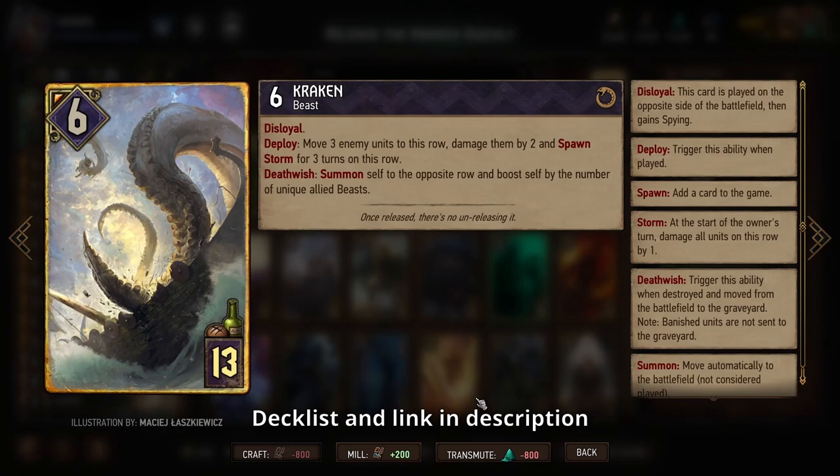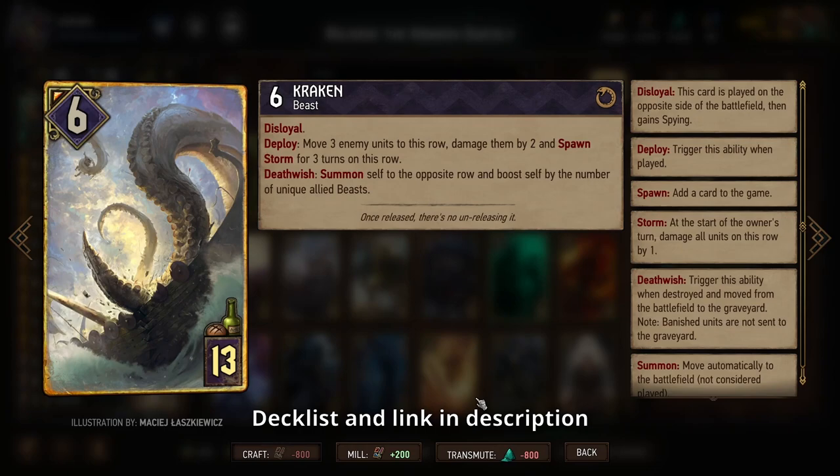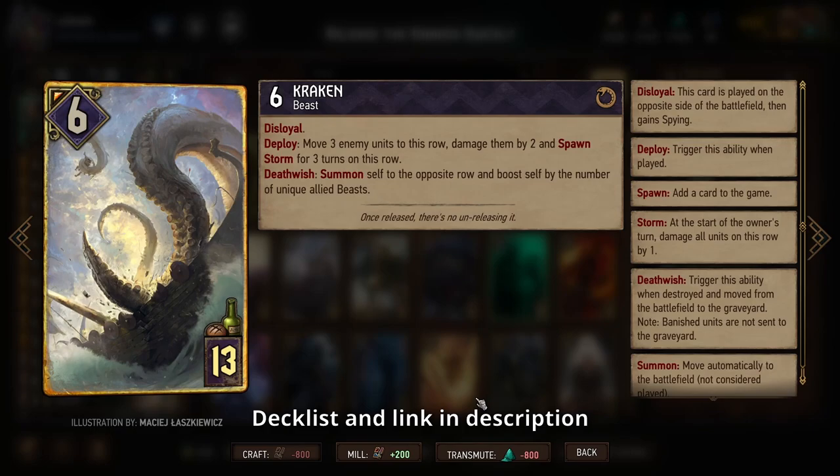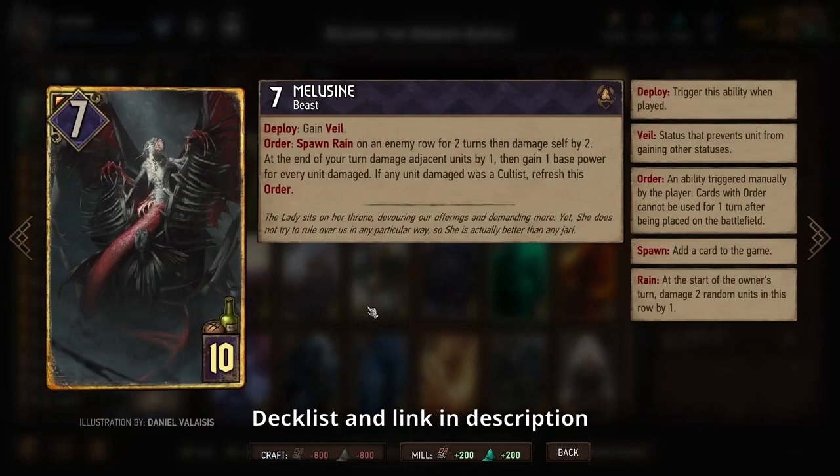We also have the Kraken, which is the new legendary Skellige card. It applies three turns of storm in one of your opponent's rows, and then you can move some of your opponent's cards into that row to force them to take damage from the storm. If you can destroy Kraken — either with the storm damage or other sources — it comes back to your side of the board. This is actually the first disloyal Skellige card, and when it returns it gets boosted depending on how many different beasts you have on your side.